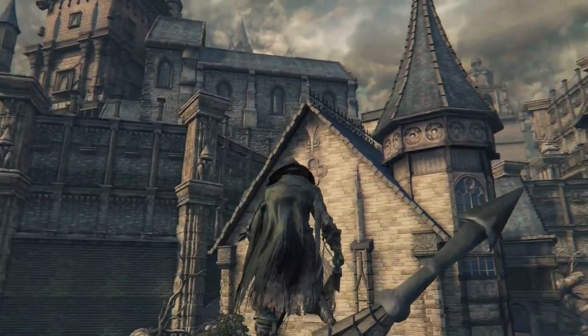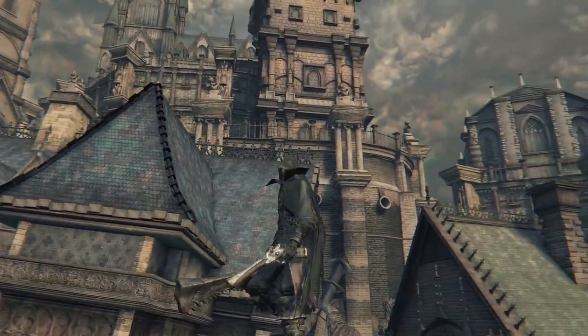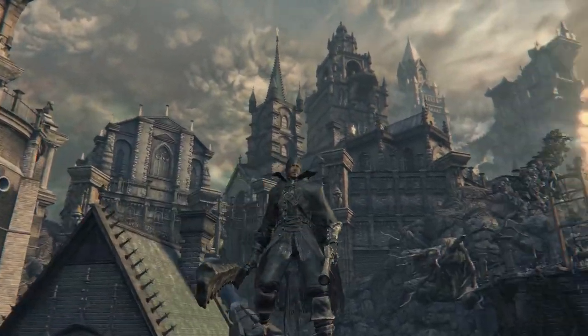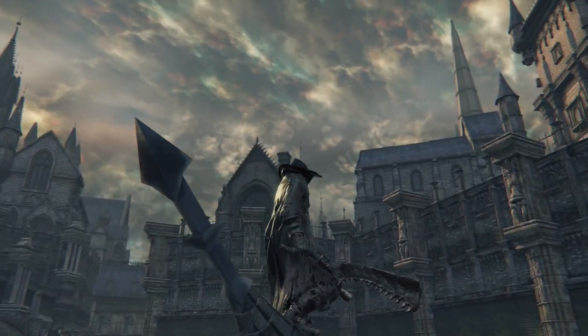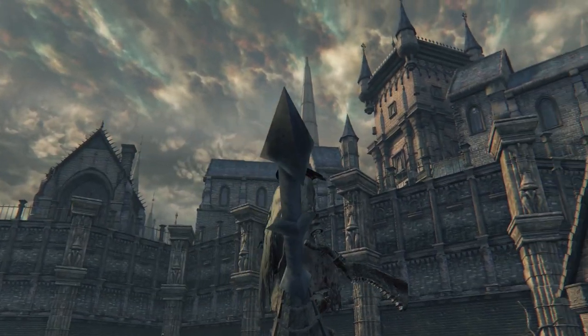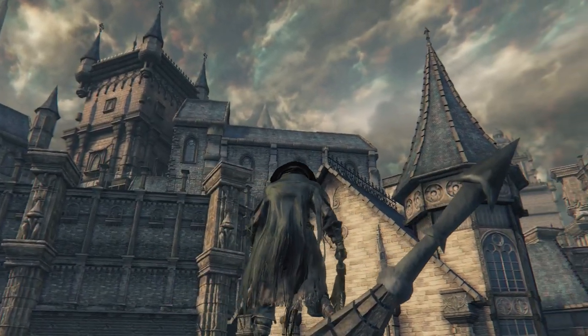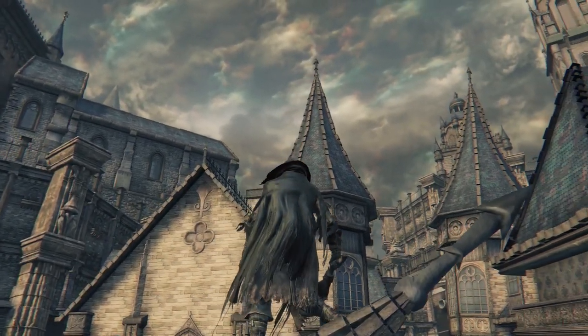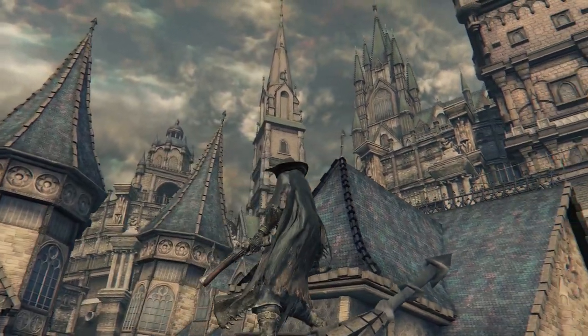It's basically supposed to be an area where old hunters have been trapped, because the whole thing is kind of a dream and these people cannot escape. How do they do this aesthetic which is both beautiful and terrifying? The sky looks incredible, all the buildings are sort of toppled over. I love this panorama shot — I had to get to a semi-secret area to do it.